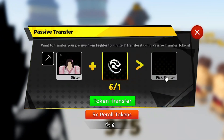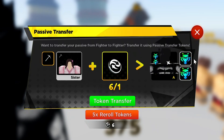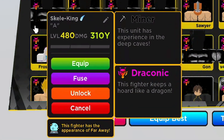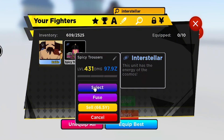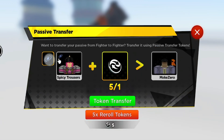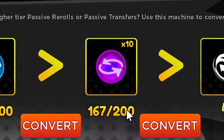Here's the passive transfer machine. They buffed the minor passive — it gives a damage boost too. You can transfer your minor passive onto a draconic unit to make a better drops team. Select the minor passive, select your draconic passive, transfer it over — now that unit has both minor and draconic. You can clone your minor passive, transfer a divine passive onto a common unit for free using your tokens.